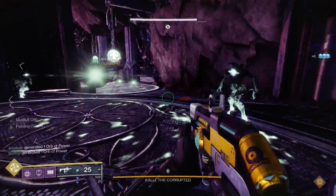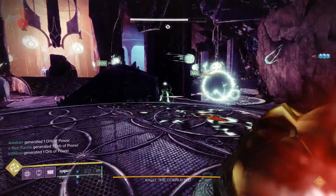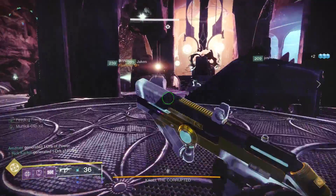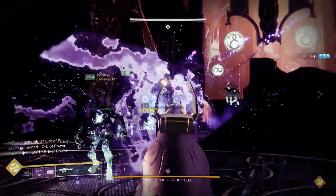So how does this perform in the first encounter against Kalli? When you're holding off the plates, this thing is fantastic at clearing out ads. You just kill one Thrall and all of the ones around it freeze solid, and if you kill one of those they explode and will likely kill the others — one kill can often chain into many.